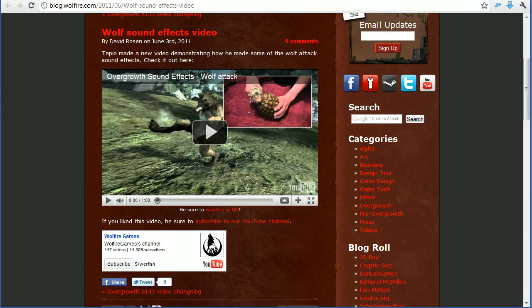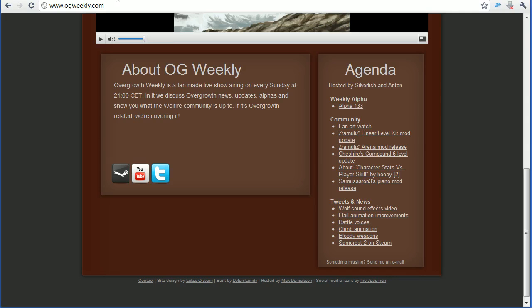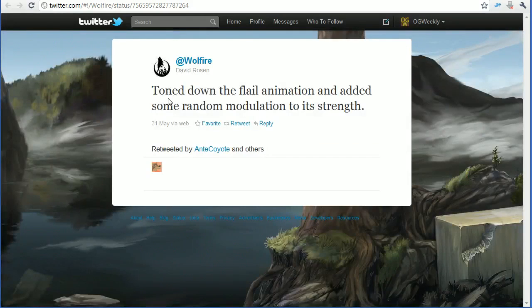You can check it out on the Wolffire blog. Next, flail animation improvements: this is a tweet by David saying he toned down the flail animation and added some random modulation to its strength. He's doing some more work on the flail animation, so hopefully we'll see this in next week's alpha.